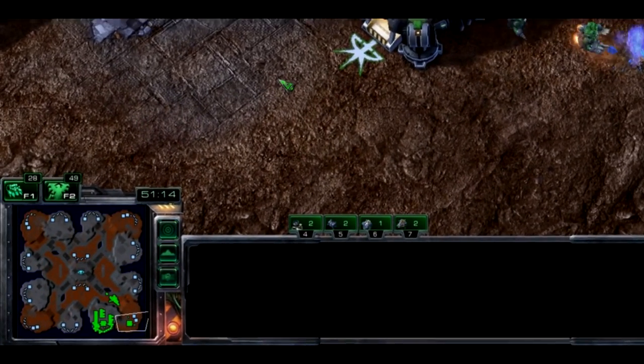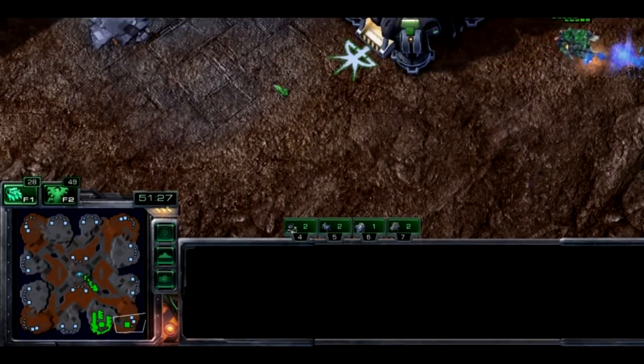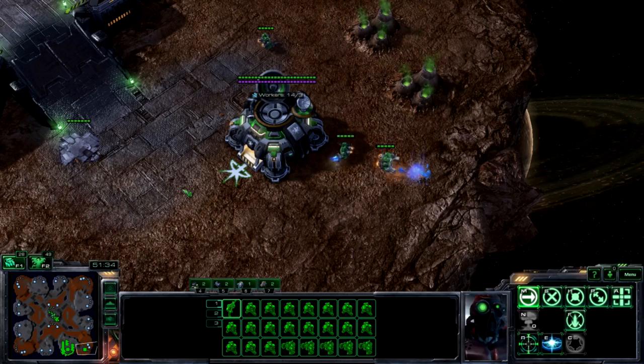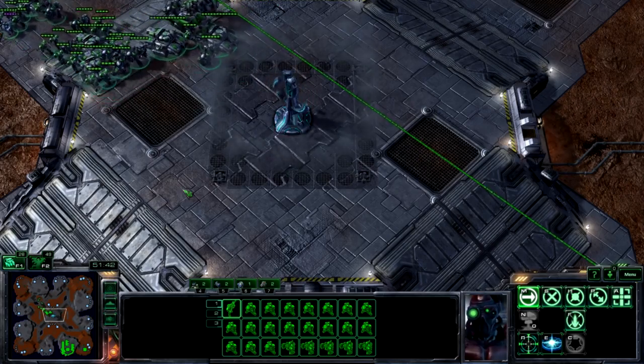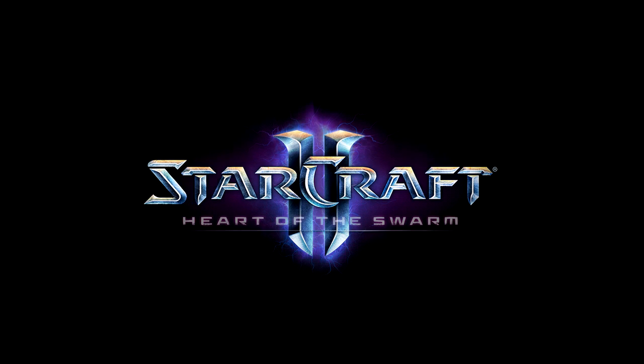Lastly, just above the minimap you'll find two icons. One of these is the idle workers icon, which I'll go over in my economy episode. The second is the army icon. The number above this icon represents the number of fighting units you have on the map. Hitting the F2 key will select your entire army. Hitting the key twice in rapid succession will center the game camera on the location where your army has its largest presence. That's it for now. Next time I'll give you an overview of structures, how to build them and what they can do for you. Thanks so much for watching and let me know what you think of the video in the comments below.